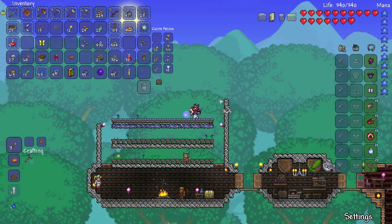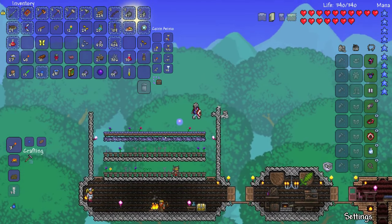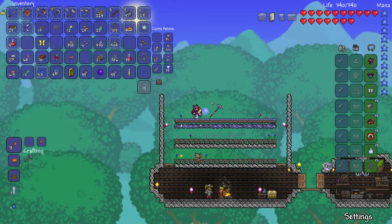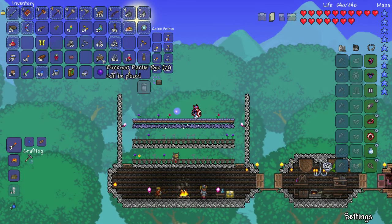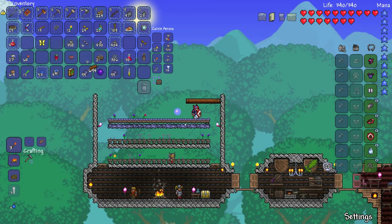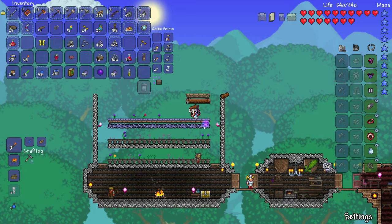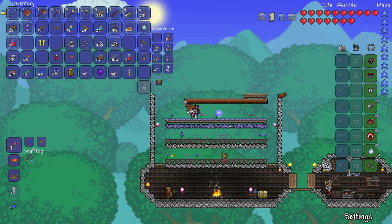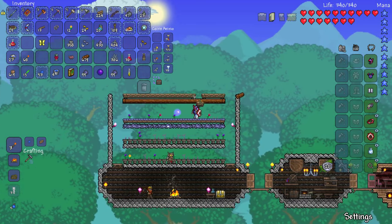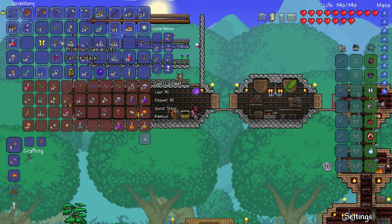I'm going to upgrade the walls in this area later. I wouldn't mind using pearlstone bricks — I really like those, I think they look wicked. But for now we'll just make do. Blinkroot grows on dirt, but dirt's a bit boring. We could put it on our new dynasty wood — let's see how that looks. Oh yeah, that looks pretty cool. Blinkroot goes so quickly and easily; it doesn't take long to amass lots of blinkroot. I've already got 19 seeds of the stuff.